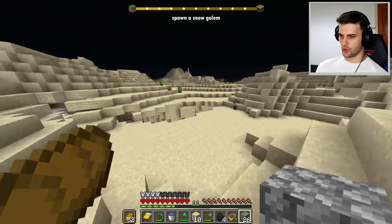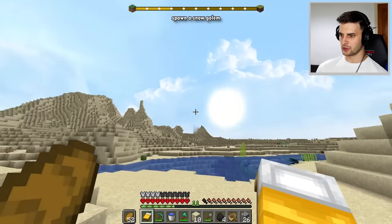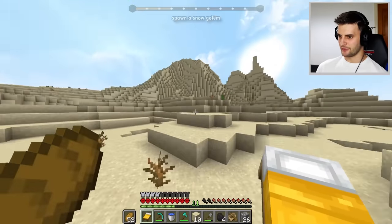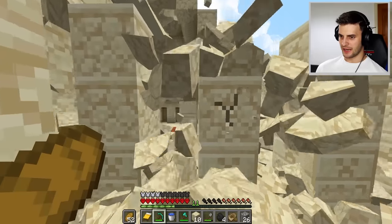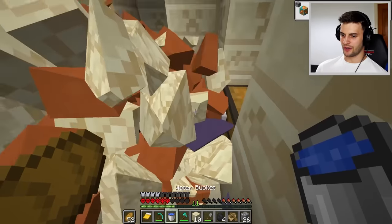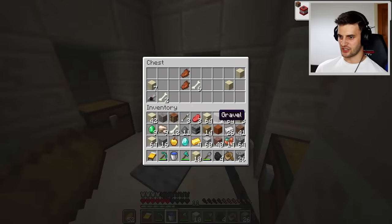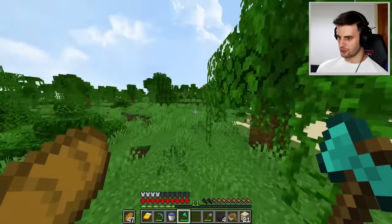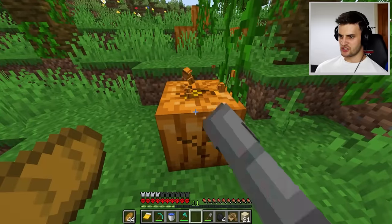The next quest is to spawn a snow golem — the desert is probably not the best place for that. Oh my goodness, I wasn't sure the next level did anything, but look at this sky — it looks beautiful! It even makes the scenery in the distance look better. I'm very impressed. But I still need to find some snow and a pumpkin. I have a built-in thing where I have to go for a desert pyramid if I see one, but nothing good there. I found a grassy area, which means there could be pumpkins around.